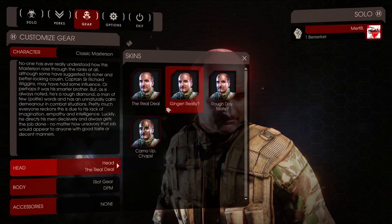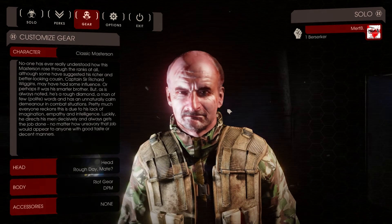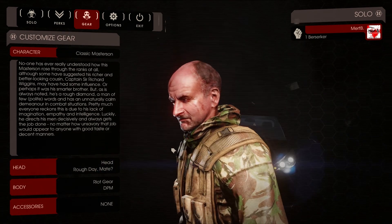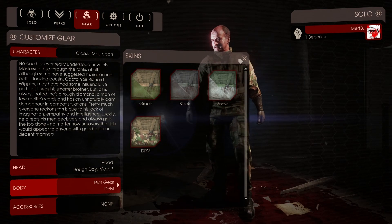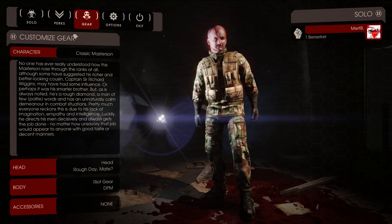You want to be the real deal? You got the real deal? Feeling a rough day? Yep, this guy's beat up a little bit. And the Masterson comes with the SWAT gear, the police gear.